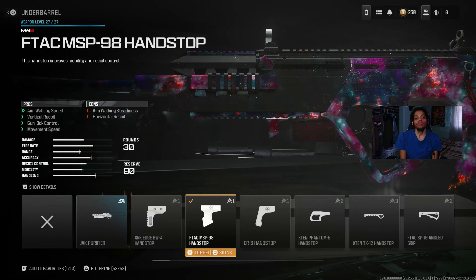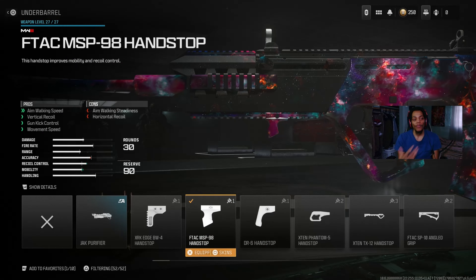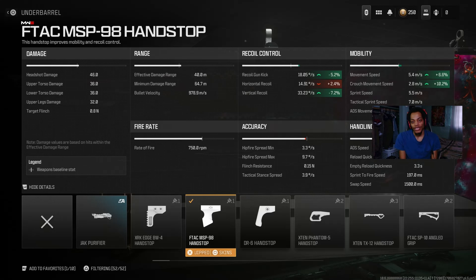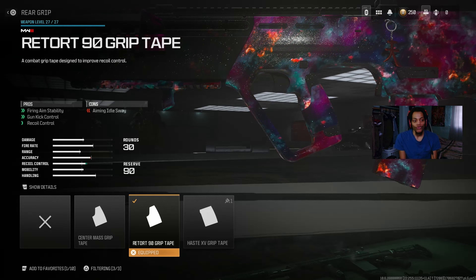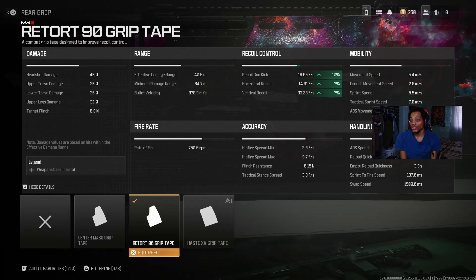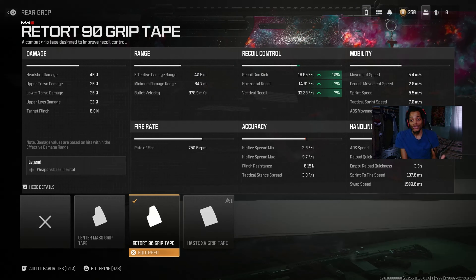You're definitely gonna dominate players with this barrel. You also get a lot of image sway reduction - that means accuracy and recoil control. The details on the range look just crazy. There are other barrels you can use, but this one is what everybody uses because it's good even though it throws off accuracy and mobility a bit. It gets the job done for range and damage. For the underbarrel, we got the F-TAC MSP98 hand stop - everybody uses this one. It helps out aim walking speed, vertical control, gun control, and movement speed for mobility.